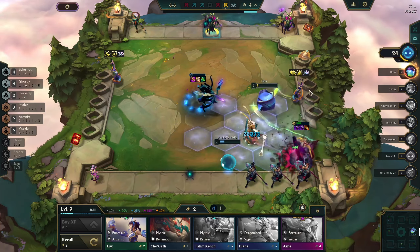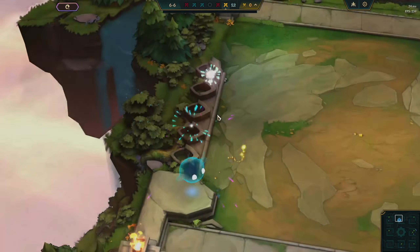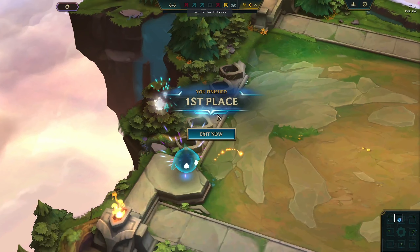Here we want to get another tank item — we already have enough damage at this point. Now this opponent has a ton of legendaries, and this game really comes down to positioning at the end. He has multiple two-star five-costs — like four or five of them upgraded. So you're going to see this really came down to positioning.